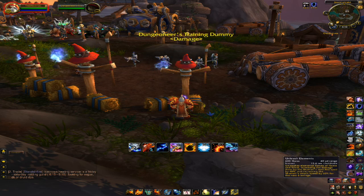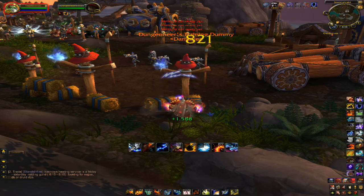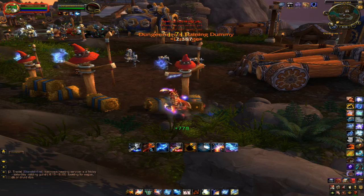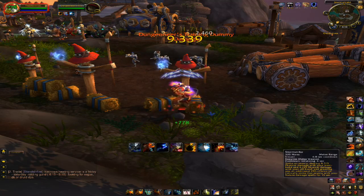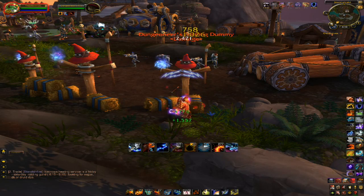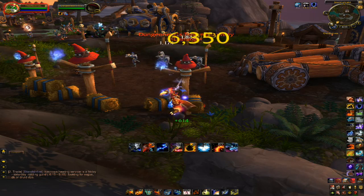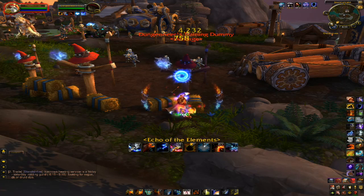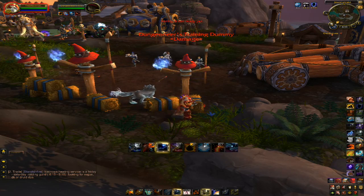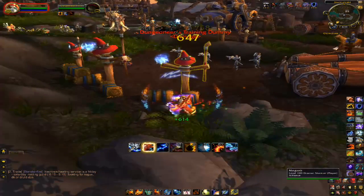As you approach your target, use Unleash Elements, put up Flame Shock, Lava Lash, Storm Strike, Lightning Bolt with 5 Maelstrom stacks, then Frost Shock. Once everything is on cooldown, use Storm Strike first when it comes up, then Lava Lash, Unleash Elements, reapply Flame Shock if needed — if not, use Frost Shock. Then Storm Strike, Lightning Bolt with 5 stacks, Lava Lash, Frost Shock, Storm Strike. Lava Lash takes priority over Storm Strike. That's your basic rotation.